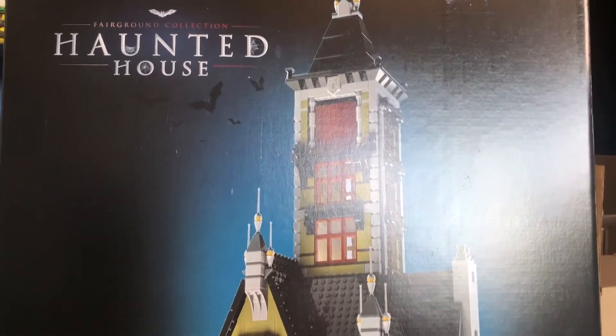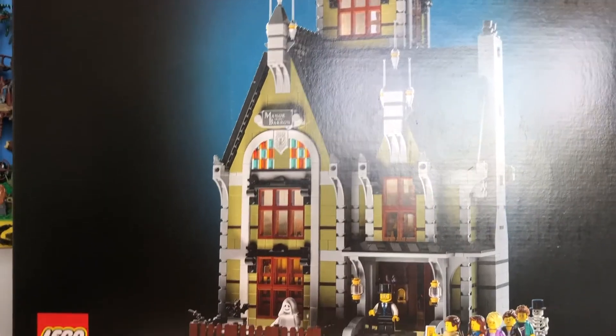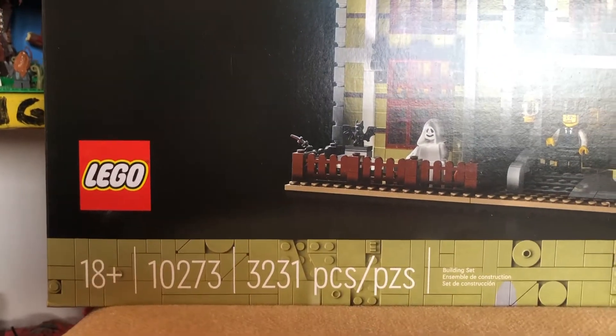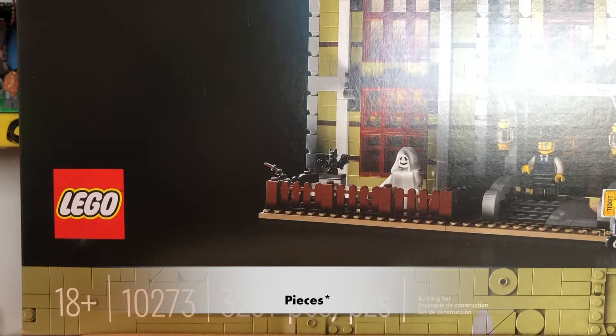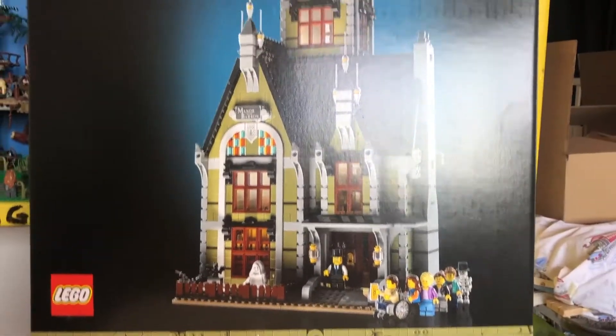Hello, today we will be unboxing the Haunted House LEGO Manor Von Baron. This is 18 and up. The set number is 10273. The piece count is 3,231. And it is insane.